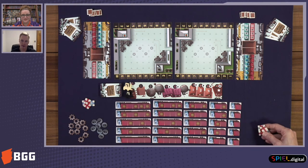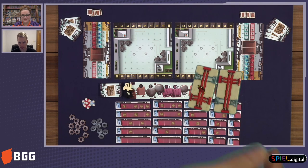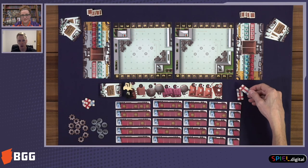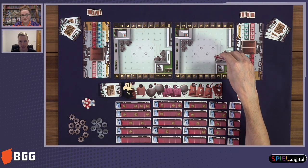You'll play with the tiles that have the white background and lay those on your player board. You can see there's two colors — red and blue. You want to connect your machines, which are in a corner on your player board, to those loading docks on the left or right side of your player board by using those tiles.